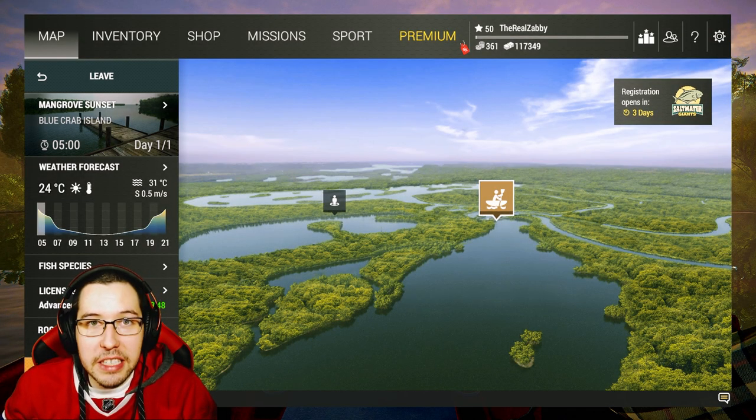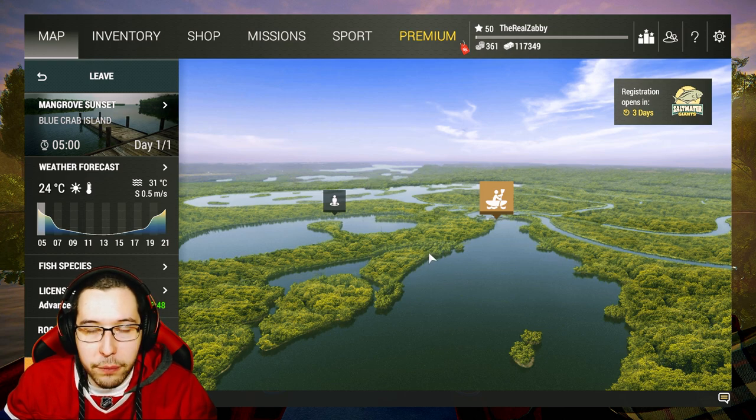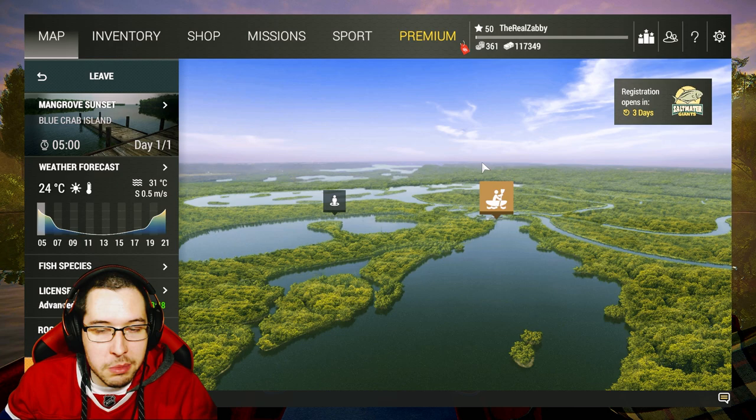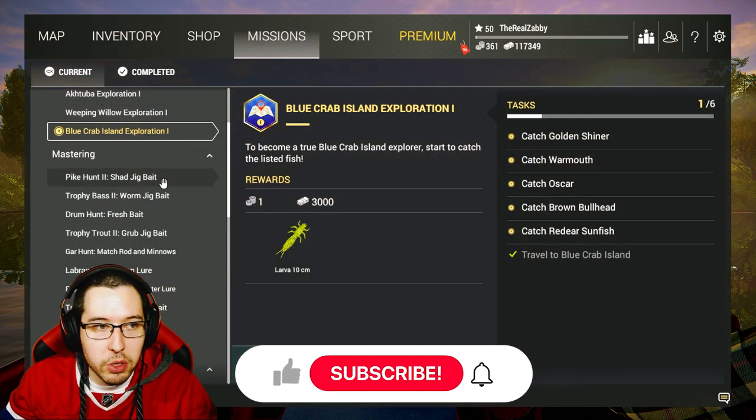How's it going everyone, Zabi here and welcome back to the complete beginner's guide in Fishing Planet. In today's episode we are going to be catching all the different types of fish here at Blue Crab Island. If you guys have been paying attention to the streams, I've been grinding here a lot so we do have some of the fish caught already, but we still need to go through the missions and get everything done.